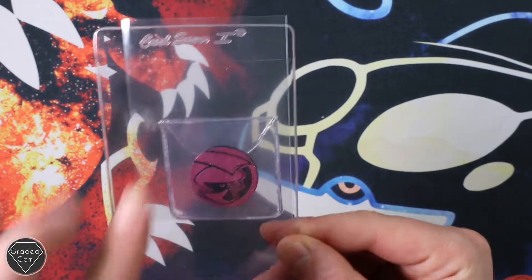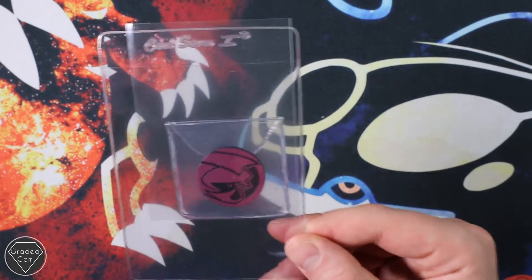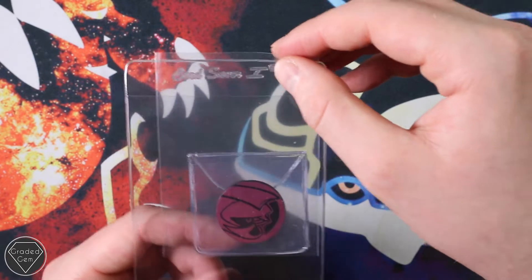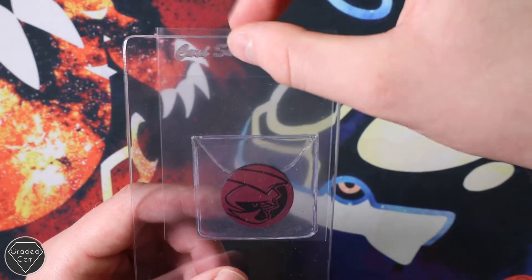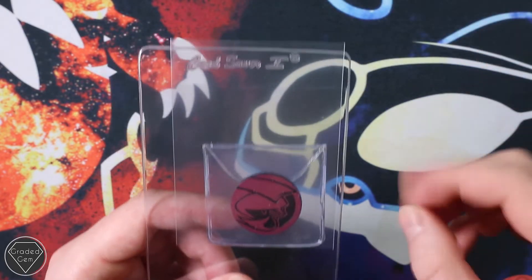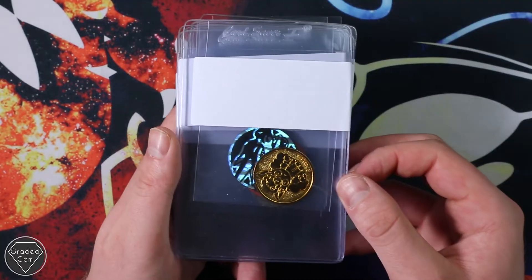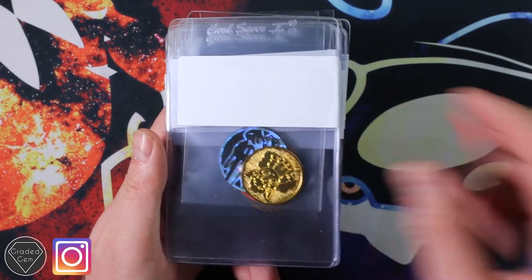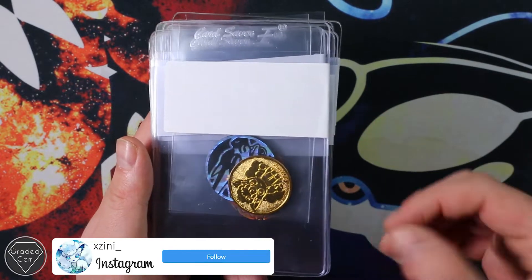We've left them in the little wallets as well because that should be acceptable to PSA. My preference has been to leave this open a bit so I can just pull it out, because obviously the coins aren't as big as the cards. Cine has sent in 10 cards - it's very weird with the coins because there's so much space on the cards so you can see the coins afterwards.